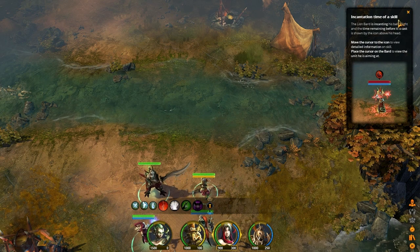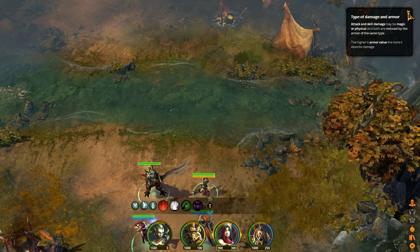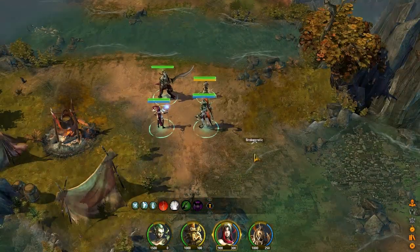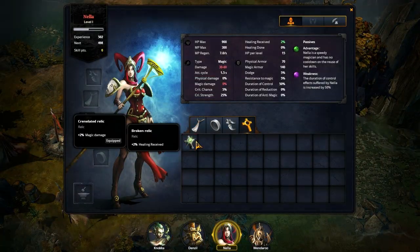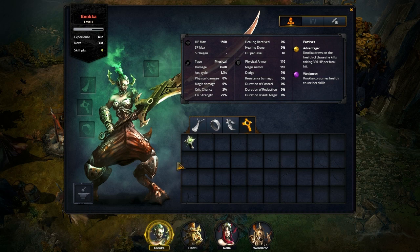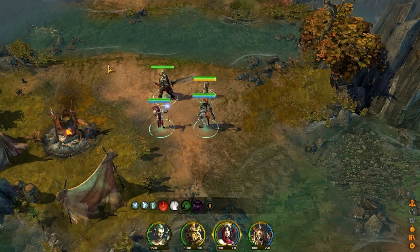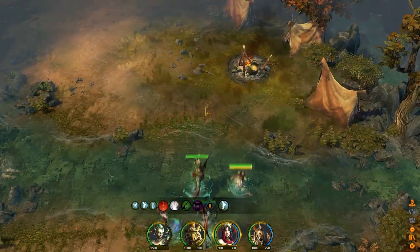Avoid directional projectiles — yeah, go figure. I've already got that one. We got some treasure — cool. And there's a Broken Relic over here. Let's take a look and see what that's going to do for us. The Broken Relic increases the amount of healing received, so that's more than likely going to go on our tank, Naka. Let's go ahead and throw that on her so that she can get healed a little bit better.